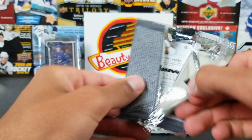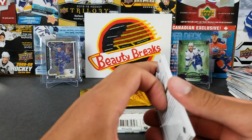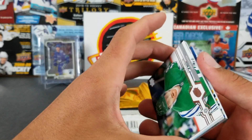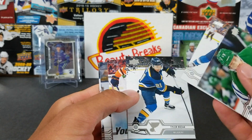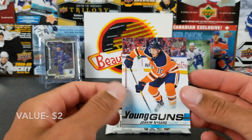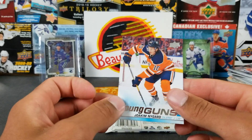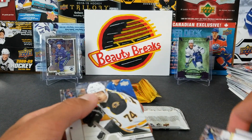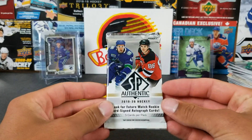Now we've got Series 1 from last year — let's see if we can snag a Young Gun. Oh, these packs are stuck together — nice and sticky. But we do have Young Guns: Joachim Nygaard Young Guns. Not a big one, but a Young Gun is a Young Gun — that's our third Young Gun of the break. Vince Dunn was probably our best so far.